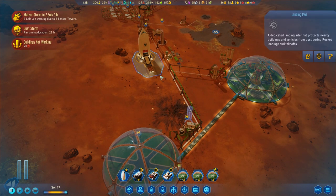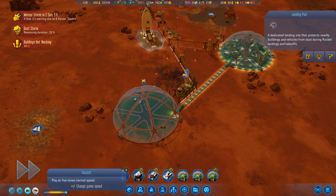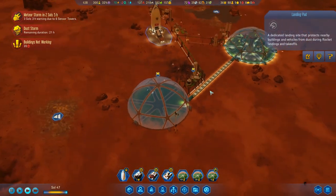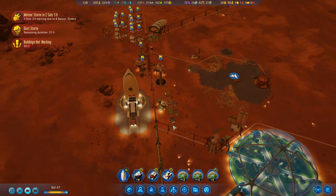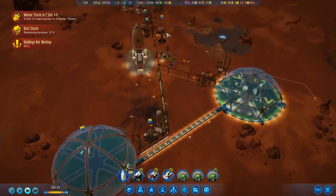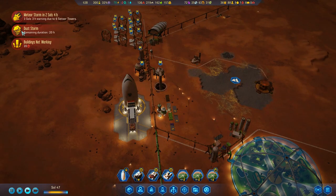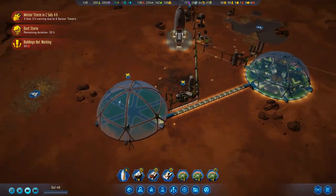I think this landing pad is going to be fine for our people to get over here. We did get our shuttle hubs up and running, which is great news. Overall, it's shut down right now because of the dust storm, but the dust storm is almost over.